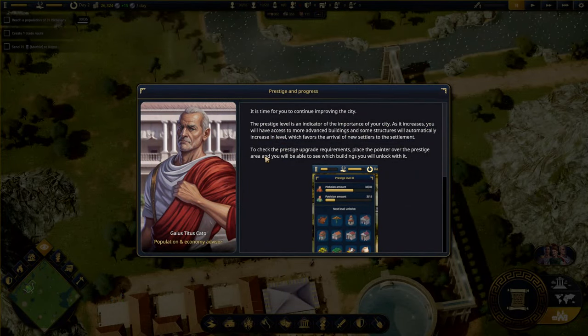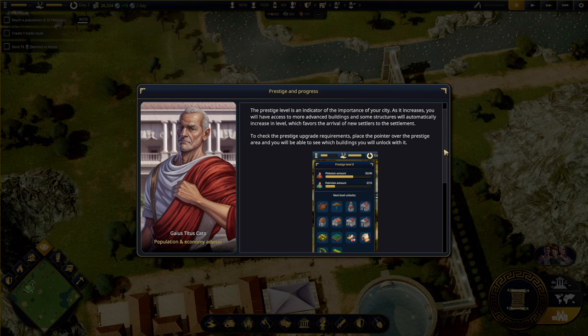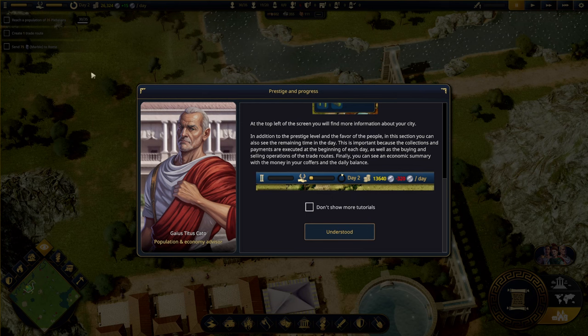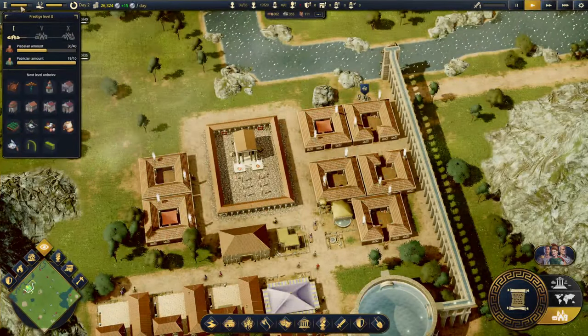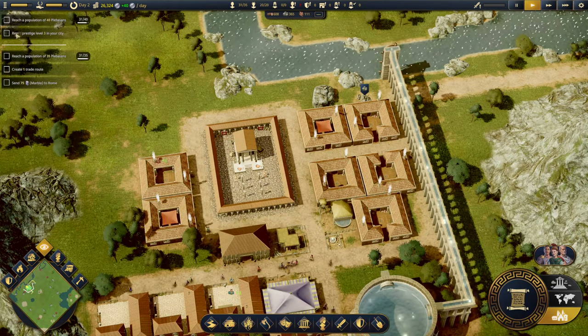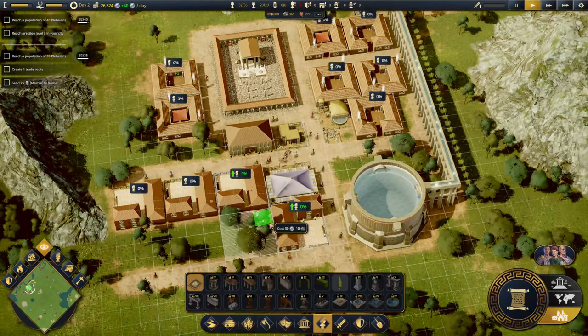It is time to continue improving the city. The prestige level is an indicator of the importance of your city. As it increases, you will have access to more advanced buildings, and some structures will automatically increase in level, favoring the arrival of new settlers. To check prestige upgrade requirements, place the pointer over the prestige area to see which buildings you will unlock. We're currently at prestige level 2 and want to reach level 3. Maybe adding decorations, like a garden, will help.